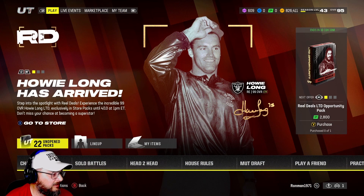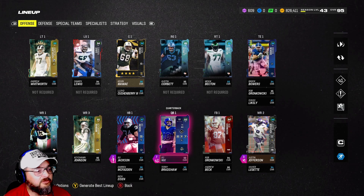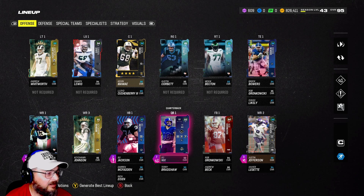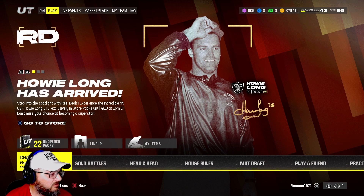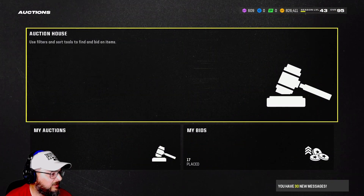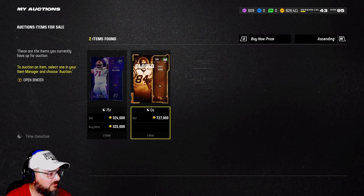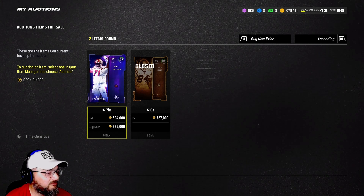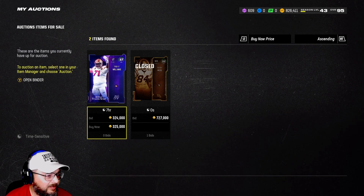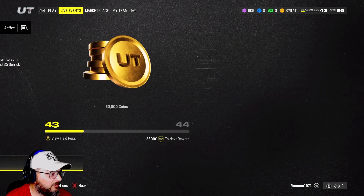Let's check out the lineup right now — it's going to change in this video. You can tell by our coins that the Randy Moss card sold. The Moss sold for 727,000 coins, and I have Trent Williams up for sale for 325. He's been selling for around that on PC. Hopefully I can get that and we'll have a lot to work with here.